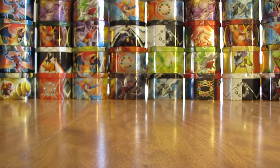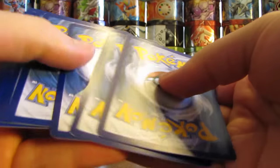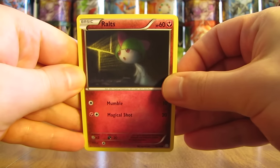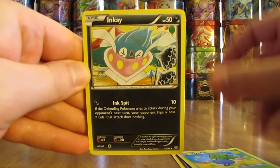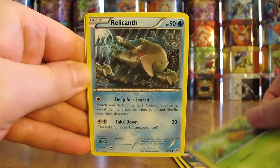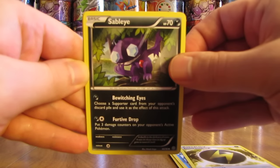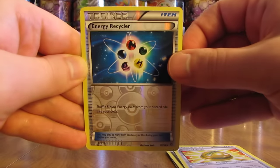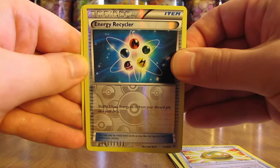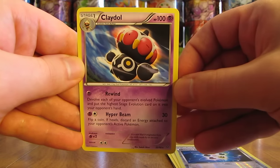Moving on to the Ancient Origins pack. This pack starts off with a Ralts, followed by Oddish, Inkay, Combee, and Relicanth. Then Flash Energy, Sableye, and Lucky Helmet. The reverse holo is an Energy Recycler — that's an uncommon. And the rare in this pack — not an ultra rare, hopefully a holo card — is a Claydol non-holo.